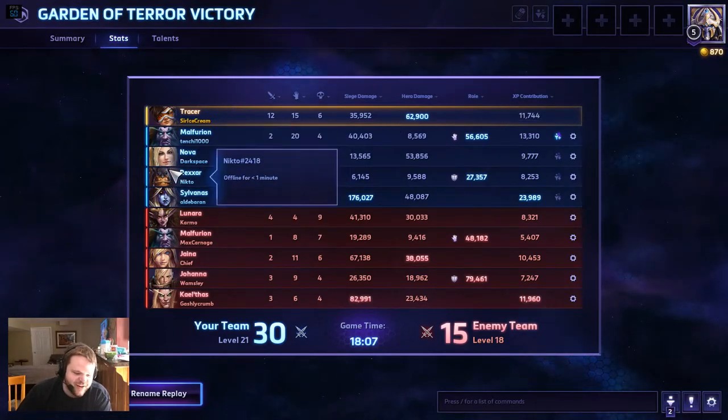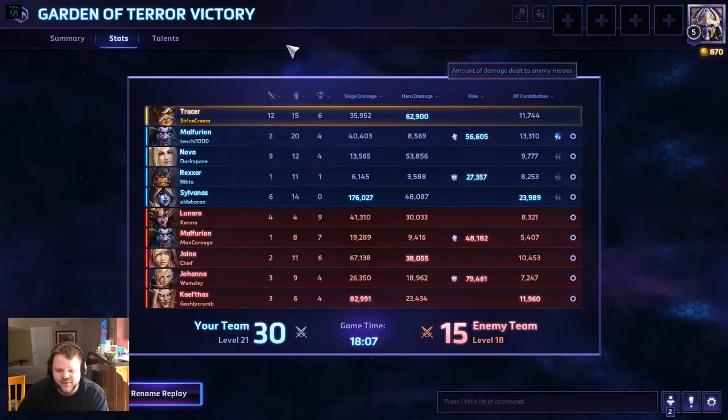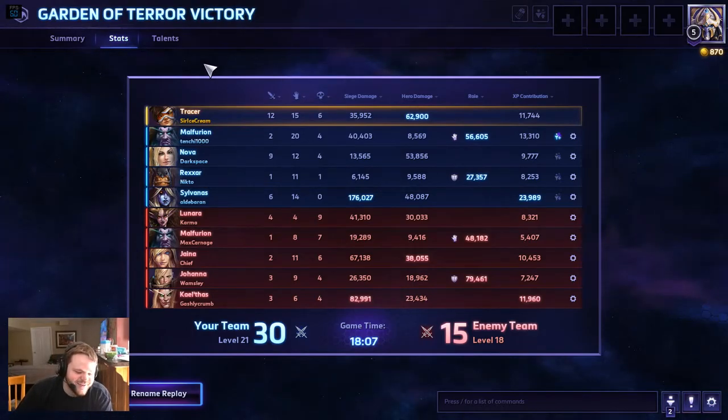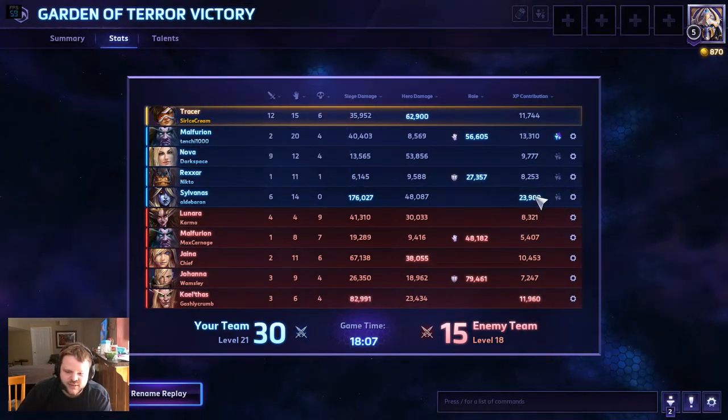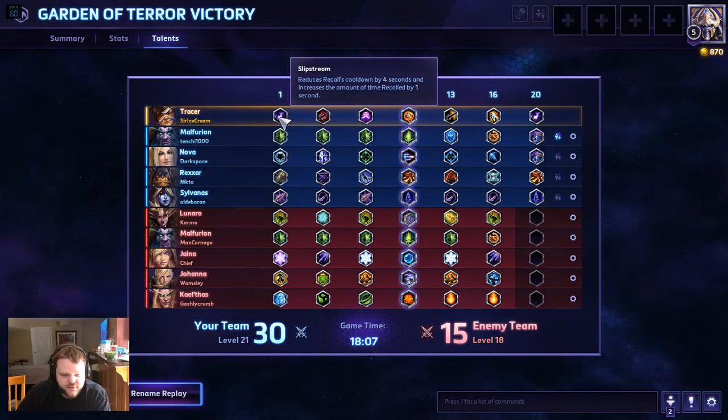Tracer really does need a nerf — she's very very strong, as you can tell: 62,000 hero damage, 12 kills, only 6 deaths. Normally I don't get that many deaths. Let's take a look at my talents. First talent is Slipstream — reduces Recall's cooldown by 4 seconds and increases the amount of time recalled by 1 second, so instead of a 24-second cooldown recalling back 3 seconds, you get a 20-second cooldown and recall back 4 seconds. So it's a lot nicer.